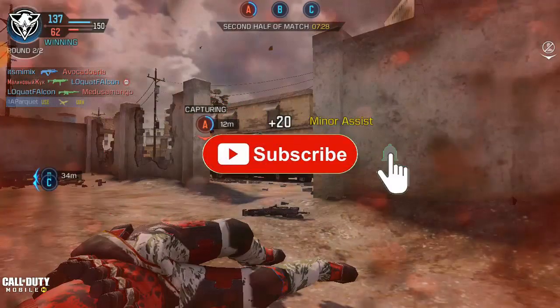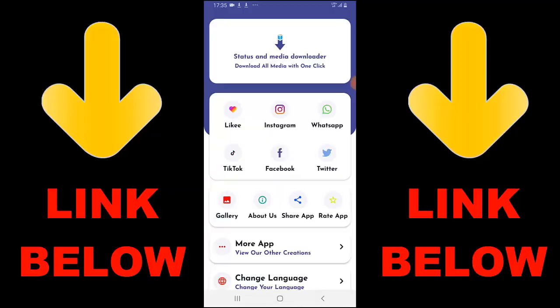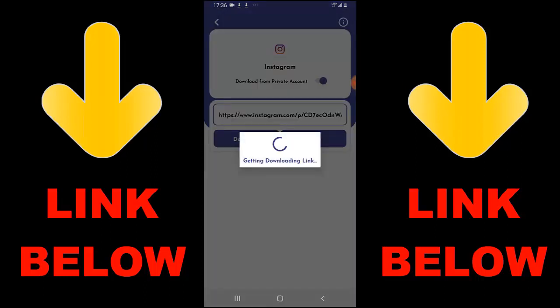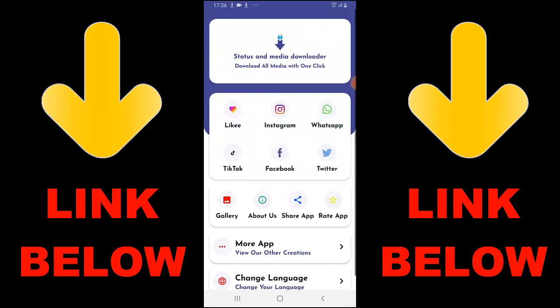Check out this trending app called Status and Media Downloader — download all media with one click. You can download any videos or pictures from social media including Instagram, WhatsApp, TikTok, Facebook, and Twitter, all in one click. Just download the app, copy the link of whatever you want to download, paste it in the app, and you're good to go.